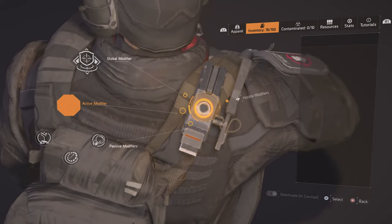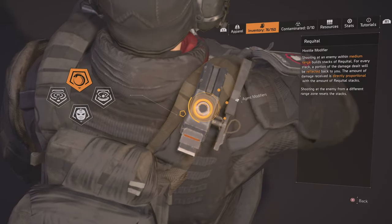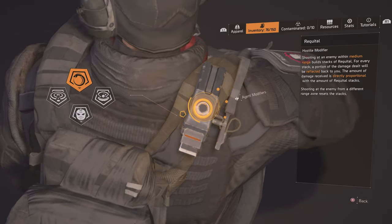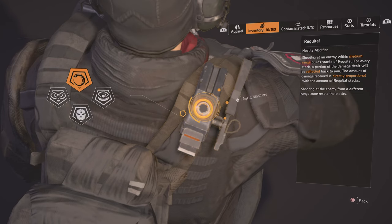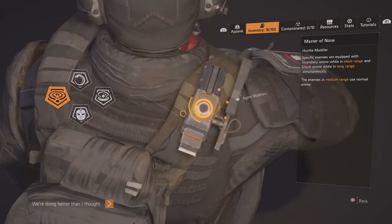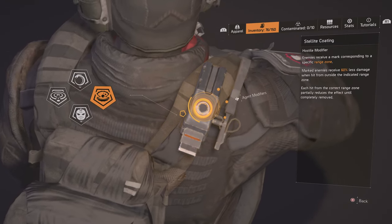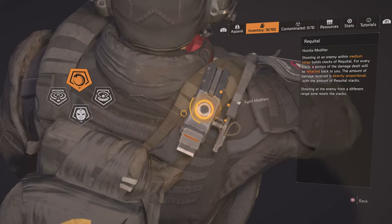If you are in this screen, you can press L3 on PlayStation and it will switch to show all the modifiers the enemies have. So we are stronger, but the enemies are also becoming stronger. This one has reflected bullets — if you shoot an enemy, you take back the damage you deal. This one has shock ammo and incendiary ammo. This one will slow you, and this one gives enemies some damage resistance.